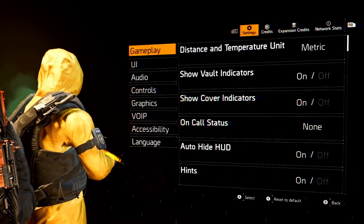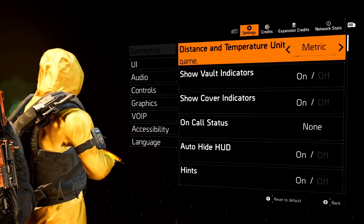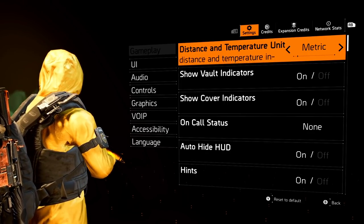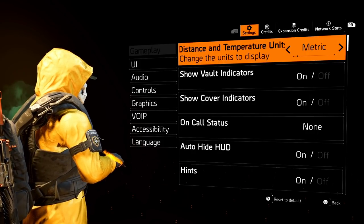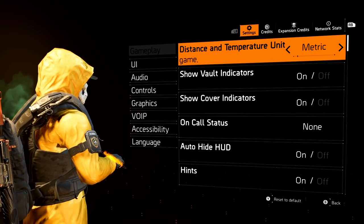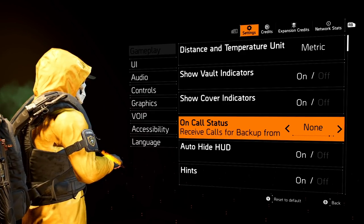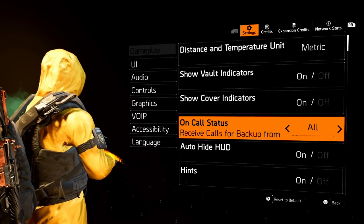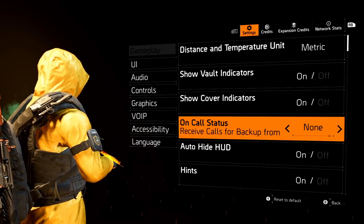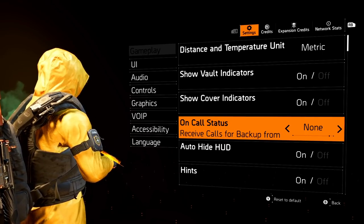Hit Start then go to Settings. Starting at the top with Gameplay — a lot of people change from metric to imperial. I keep it metric since the majority of the world uses it and I'm used to it from the last game. The next setting is On Call Status, where you can see when people are calling for backup. I currently have mine set to none since I'm recording this video.